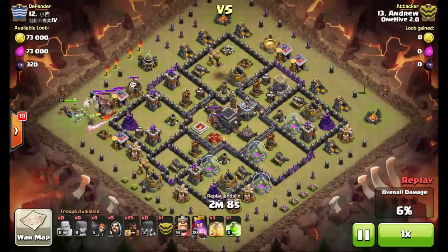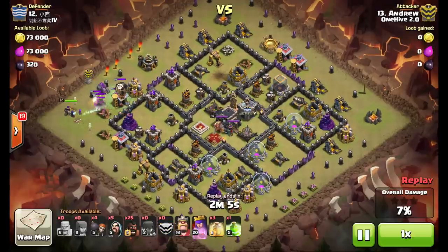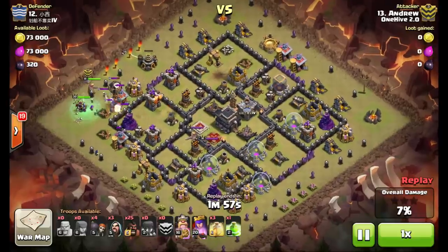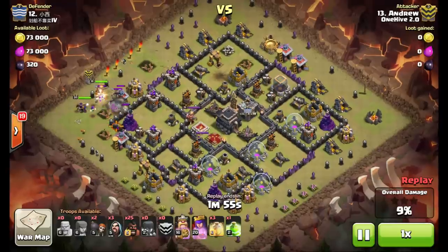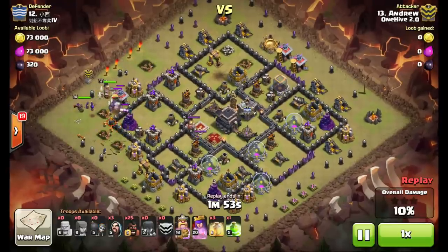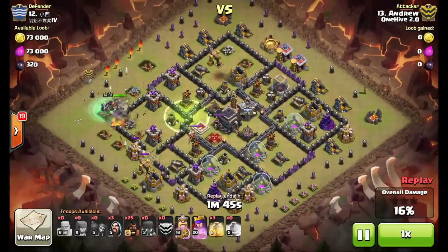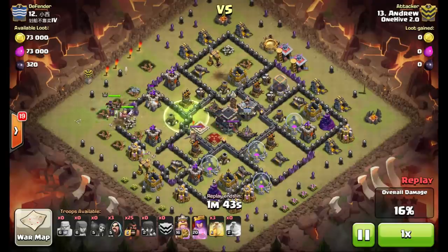Once he finishes that up, he drops his golem down in a way that it tanks all three of those archer towers and the wizard tower. The balloon's not quite down yet — it's going to beat up on that golem a little bit, but that's okay. Creates the other side of his funnel, and smart move here dropping his wall breakers in a spot where the wizard tower and mortar are not going to hit them. Kill squad pushes in.